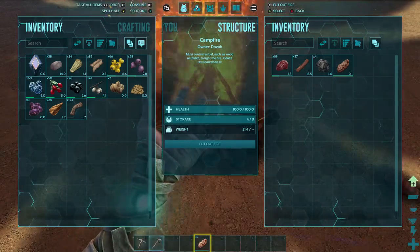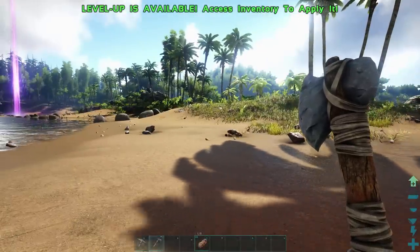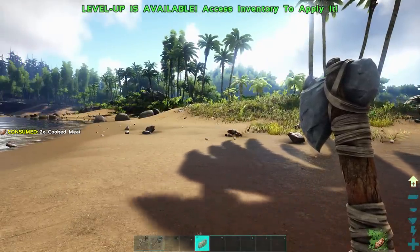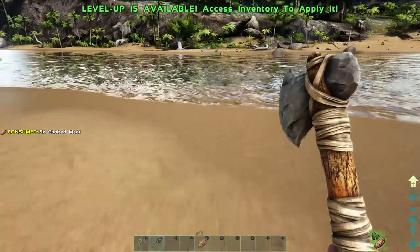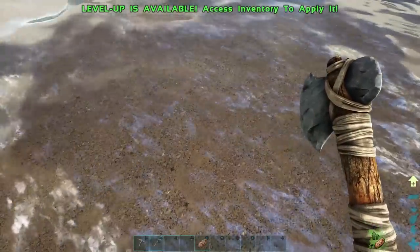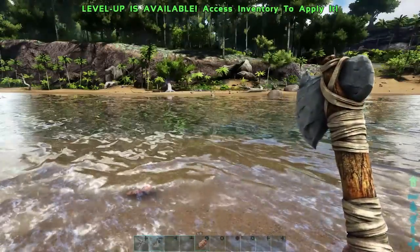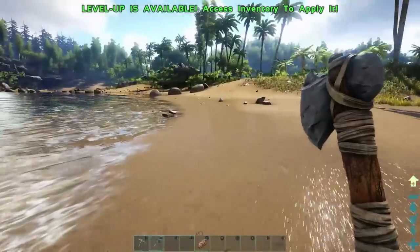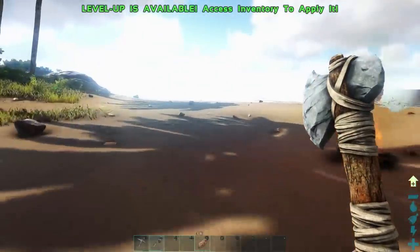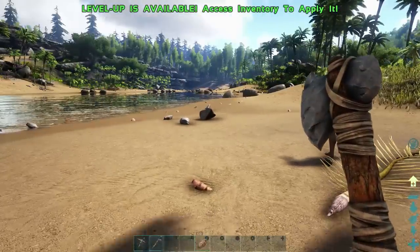I'm going to put my meat in this. There — now I can eat. And to drink, you just walk into the water until you're in it and you push Y and you'll drink. Or you can just swim. Sorry, I'm used to a PS4 controller — on Xbox you push Y and you'll drink when you walk into the water.